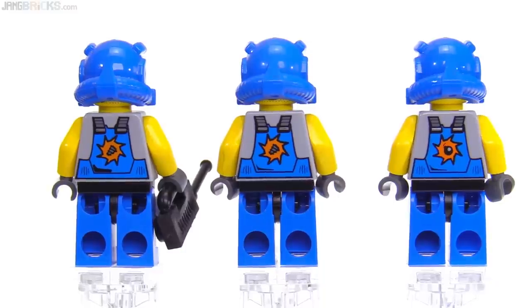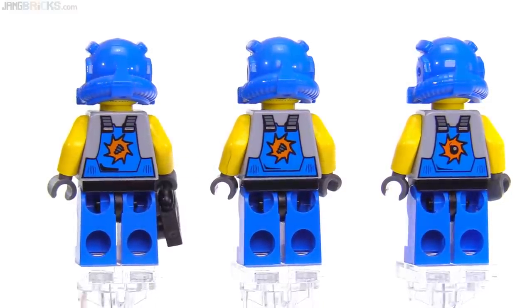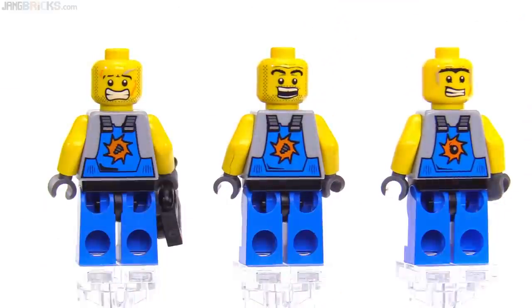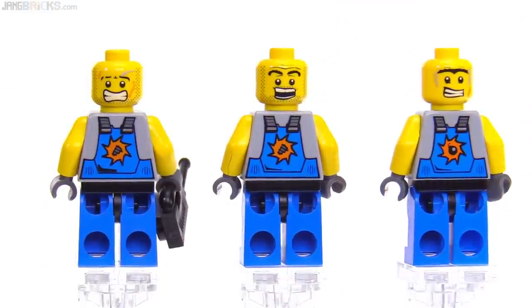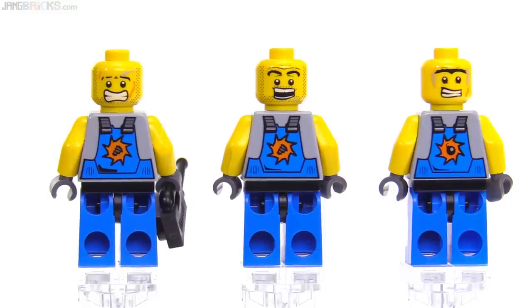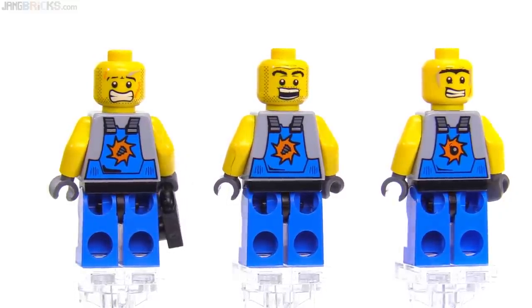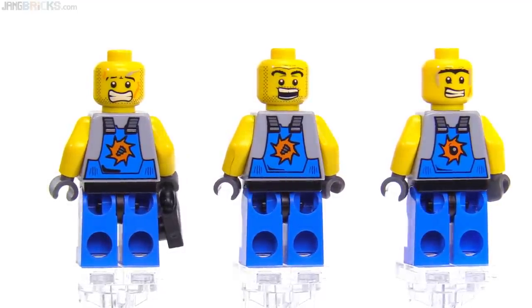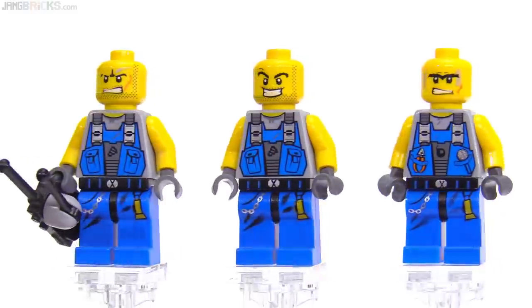The two versions of Duke share their torso piece. Power Miners wasn't that long ago — they did have these alternate faces to give you very different expressions for when stuff was going really well or really badly. This is mostly badly, I would say, such as during the time of a rock monster attack.